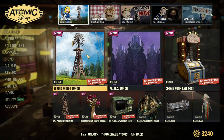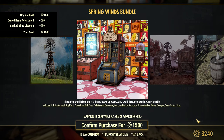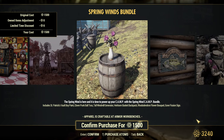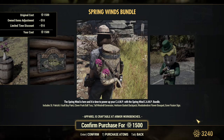Spring Winds Bundle — that's a new bundle. It includes the Saint Patrick's Vault Boy Paint, Clown Punk Balthos, Tall Windmill Generator, Heirloom Basket Backpack, Rhododendron, Flower Bouquet, and Gone Fission Sign.